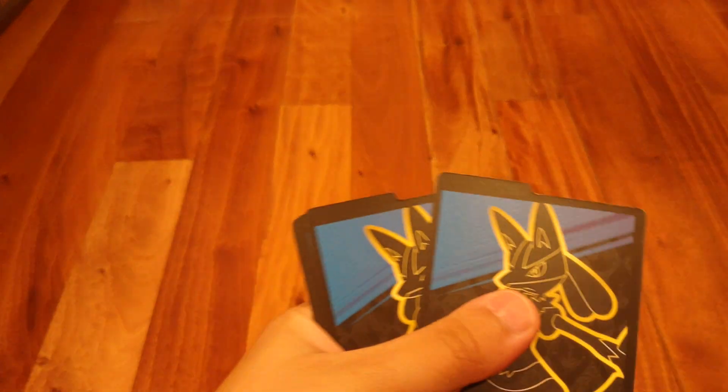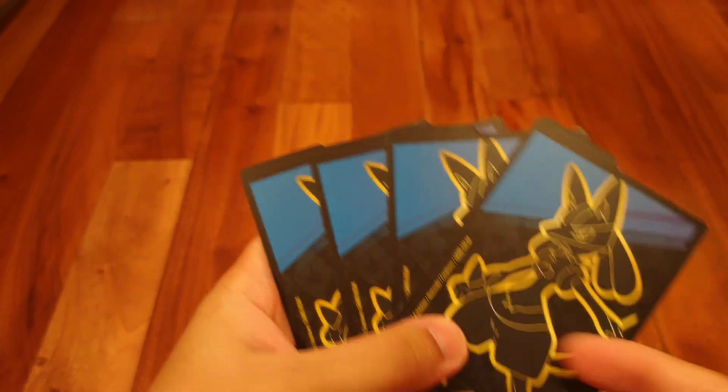Only these special sets — before Scarlet and Violet — have gotten promos within the Elite Trainer Boxes. Out of every single promo that's ever been in an Elite Trainer Box, it's probably my favorite. For the Scarlet and Violet sets, I think every single Elite Trainer Box comes with a promo. And then we got four dividers, in case you keep your Pokemon cards within the Elite Trainer Box.